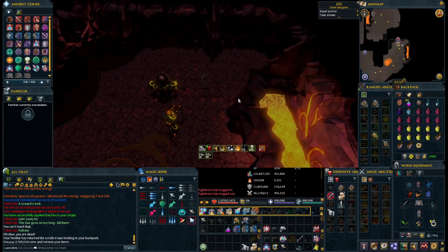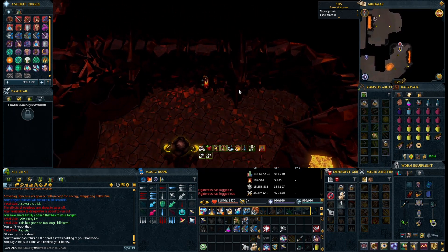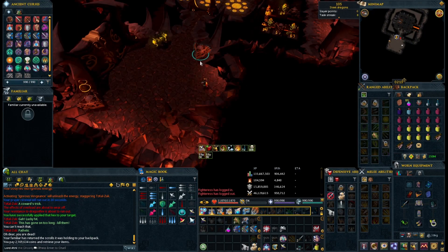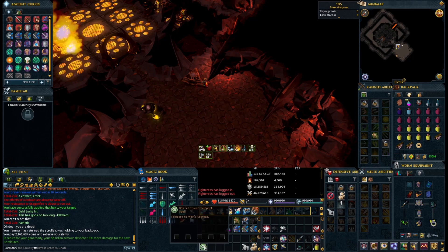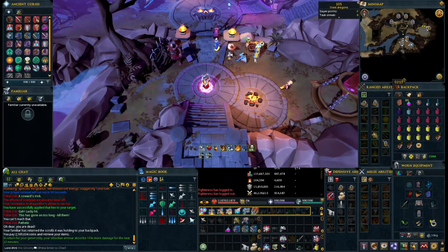In the background, you see me heading to the Fight Cauldron to offer 15,000 Tockel per 20 minutes to get an extra 10% damage reduction for the obsidian gear. It does apply with only one item, and it's 20 minutes per 15,000. You can stack up to an hour, but it's super helpful for getting through the 17 waves up to Zuck himself.